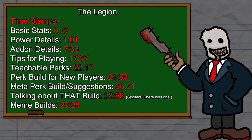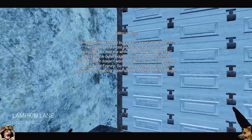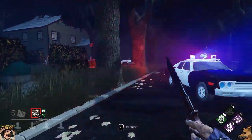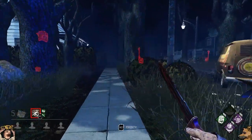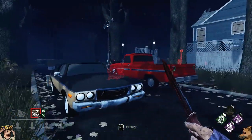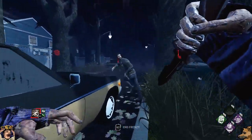As always, there will be timestamps up on the screen right now, and also down in the description of the video if you want to skip to certain sections. The Legion has the same base stats as pretty much every other killer in the game: movement speed of 115%, or 4.6 meters per second, and a terror radius of 32 meters. The Legion does have a slight holdover from their pre-rework era — they are the average height, not the tall height that most 115% speed killers are.